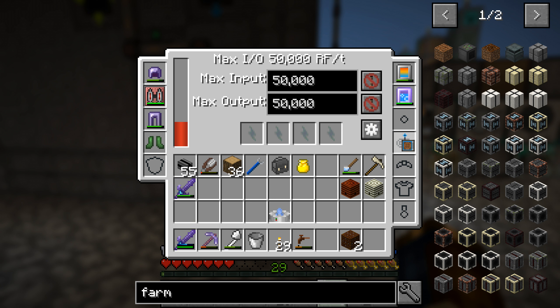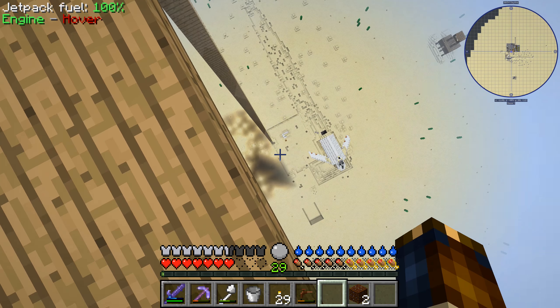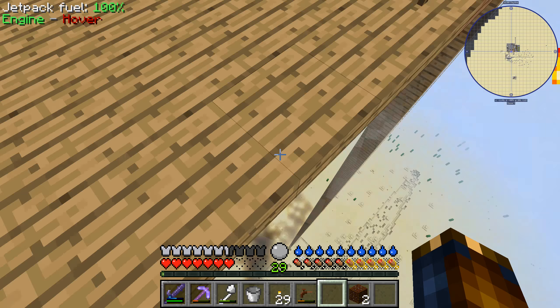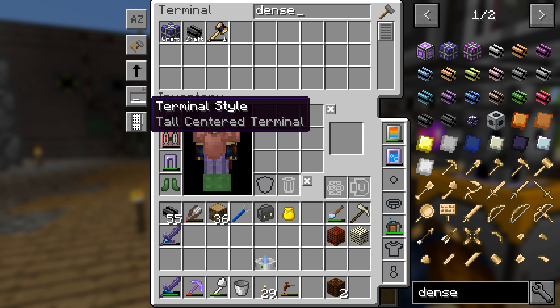What we want to do next is we want to pull down a cable — an ME cable — all the way down to there. Because I want to be able to access my ME system down there, put interfaces and stuff and make farms down there. I have dense cables — 55. We're going to need way more than that. I'm at level 200, and we're going to need to go down to like 60, so we're going to need another 100 or something.